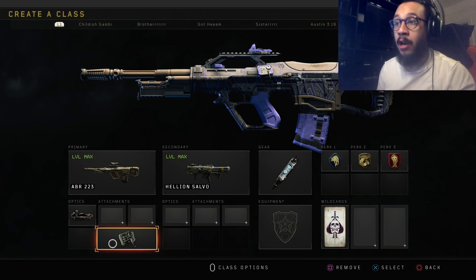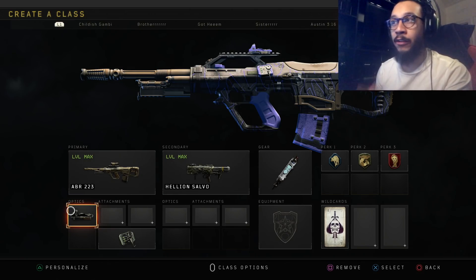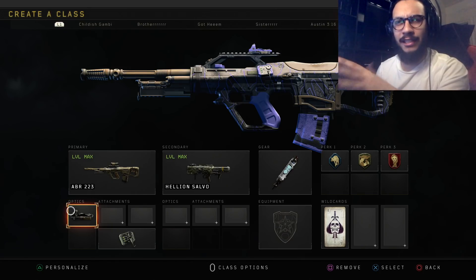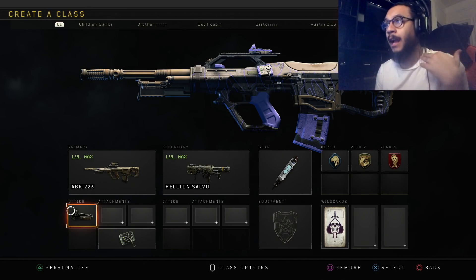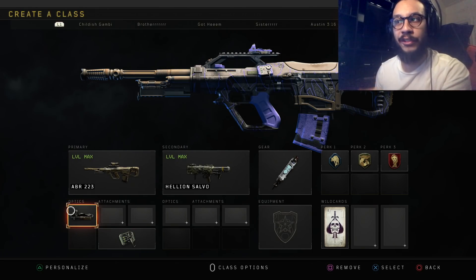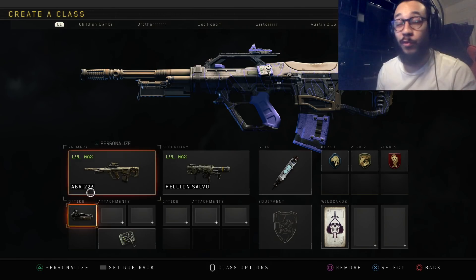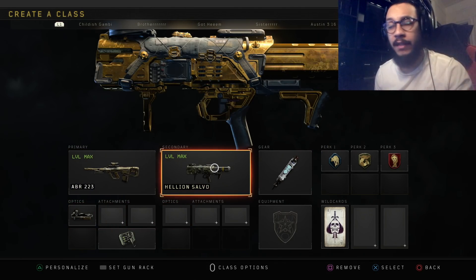For today's class setup, I'm running the ABR with the Repeater operator mod. I've been running an ELO sight on the ABR lately and it's really good. I have no problem with the default optic the ABR comes with — I think it's a great optic — but I've been really enjoying the ELO sight lately. It just works really well, so we're running an ELO sight optic here.